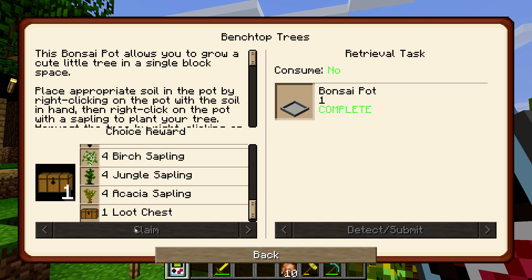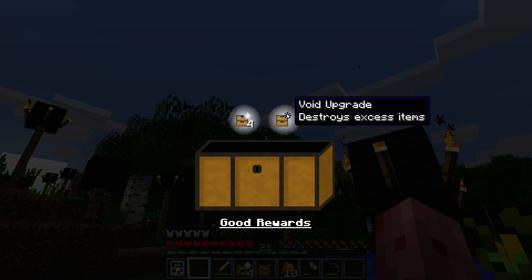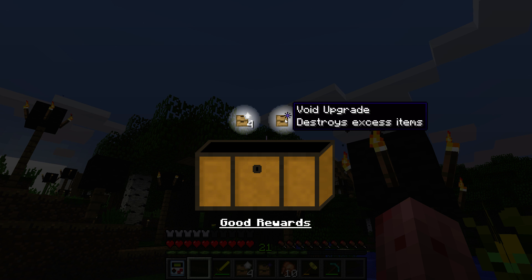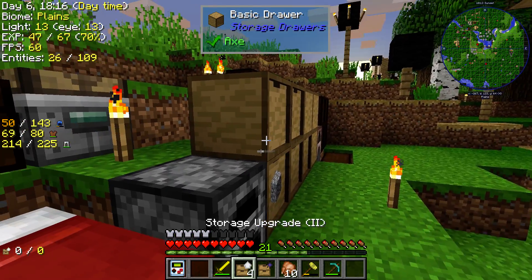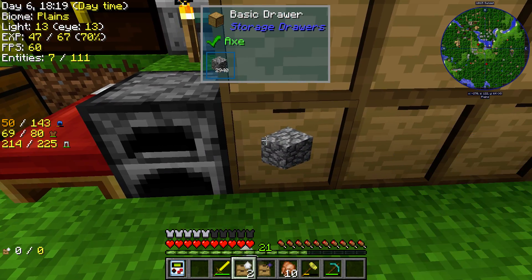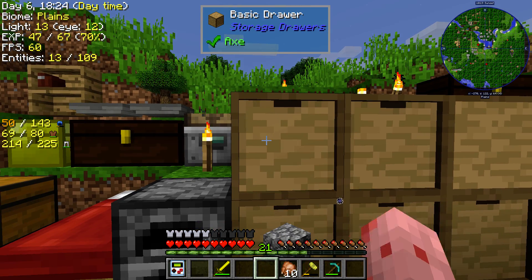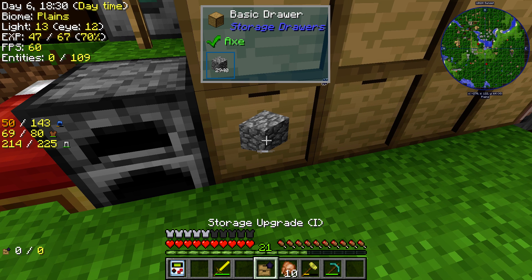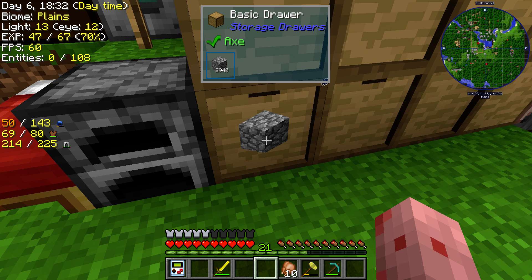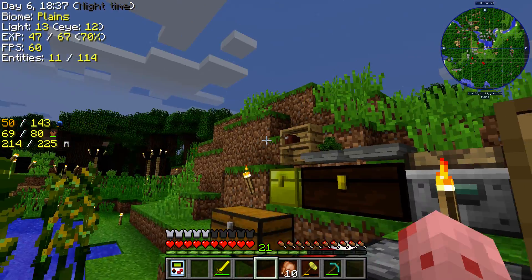I'll take the loot chest. Destroys excess items. Increases storage to four times base value — that's gonna be good. Putting two in each. Can I get all the upgrades out of this one and just put them into this one? Oh my god, this is gonna have such a great capacity. It's gonna be amazing.